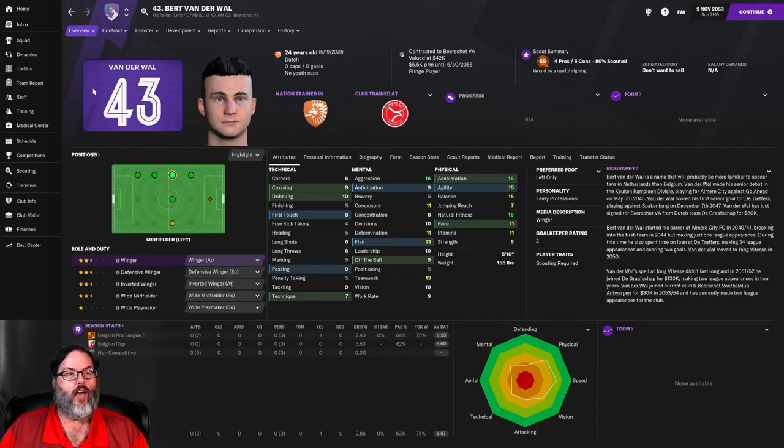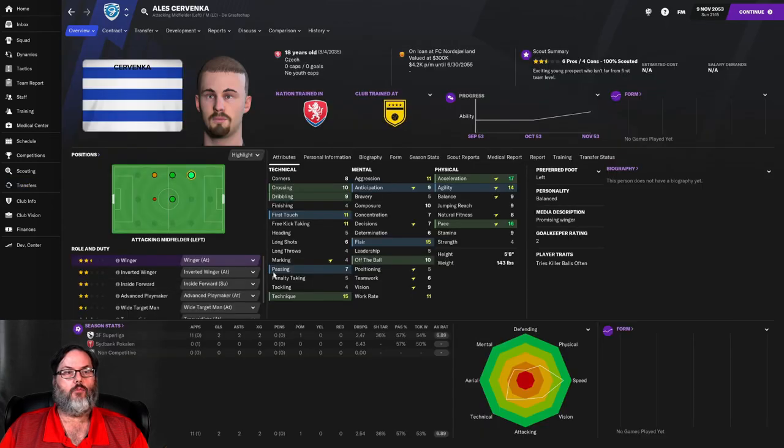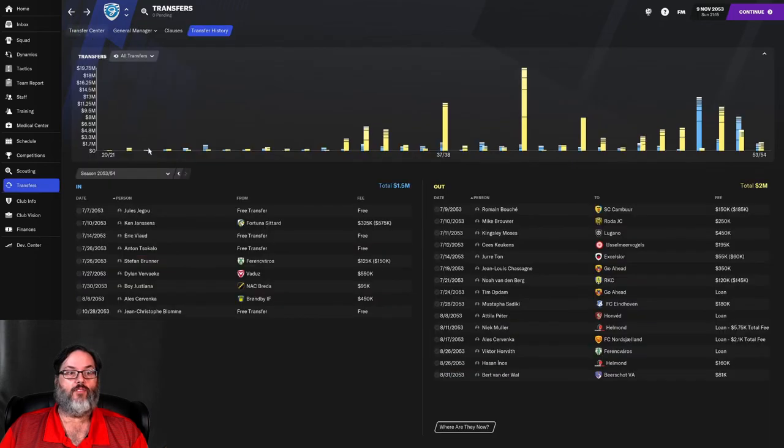Those are the two outgoing moves. We brought in Alice Cervinca, who we turned around and loaned out. He comes in from Bronby, 18 years old — a little young, but very pacey with a good first touch. We paid a good number for him, looking to the future. He'll certainly be an upgrade over VanderWaal on the left side.